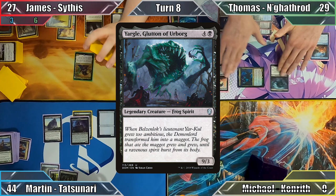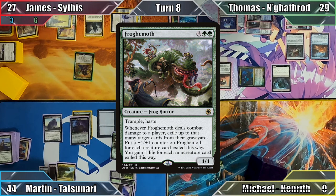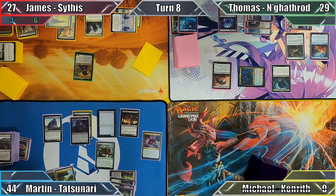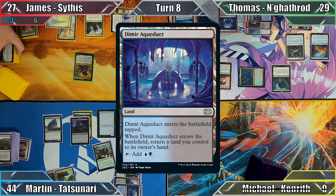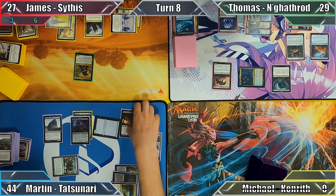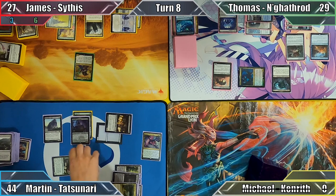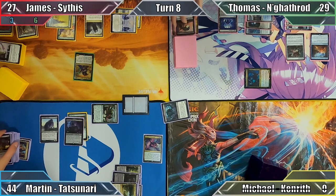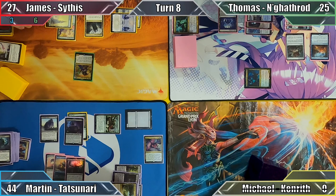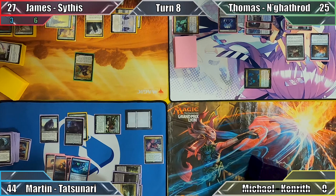Martin starts his turn by casting Frogamoth, milling 2 cards as he does so. He basic-land cycles Ash Barrens to search his library for a Forest, putting it into his hand. Martin then plays Dimir Aqueduct, returning a tapped Island to his hand. He moves to combat, activating his commander's ability to make Tatsunari and Frogamoth unblockable to all non-flying, non-reach creatures. He attacks Thomas with Kami, Fate Unraveler, and Frogamoth — Thomas blocks Kami with his Chupacabra and the Hag with Yargol. Thomas takes 4 damage and every creature involved other than Kami is destroyed. Frogamoth's ability triggers, and Martin exiles 3 creatures and 1 non-creature card from Thomas's graveyard, putting 3 +1/+1 counters on the Frogamoth. Martin gains a life and passes.